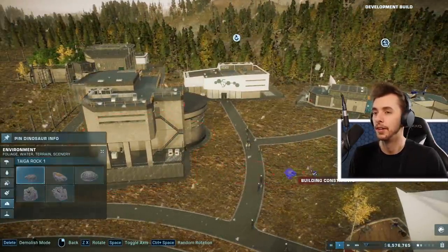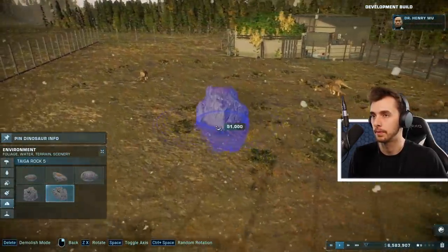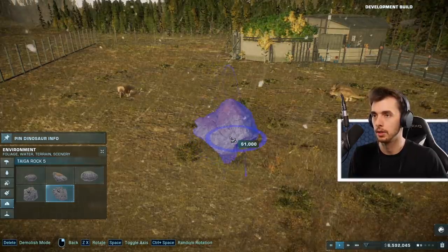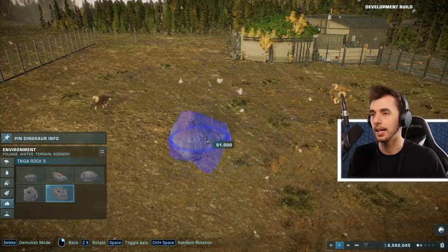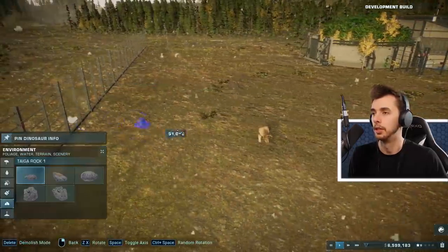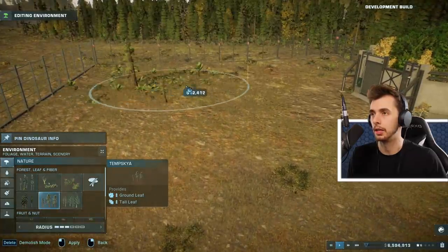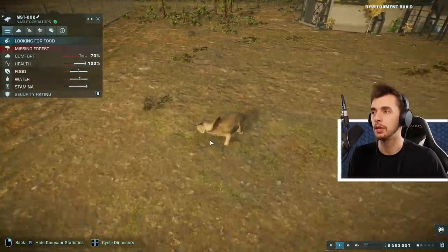I want to place down some rocks. Make the scenery in the enclosures more in tune with what the dinosaurs experience in nature. Control and space to do rotations - so when I click Z for rotation. Like rocks - I don't know what they're missing forest-wise because I haven't scanned any of them. It depends on what kind of forest, ground fiber, tall fiber. Missing forest but they're still on 70 so they're okay.